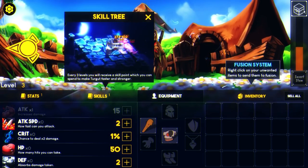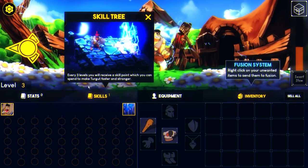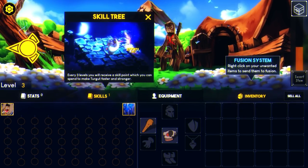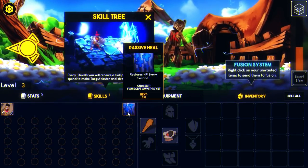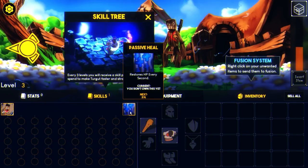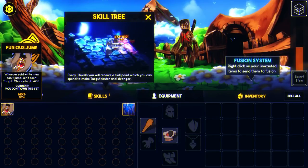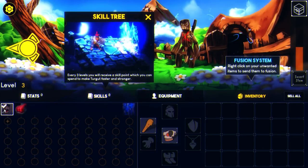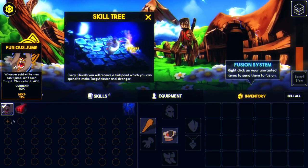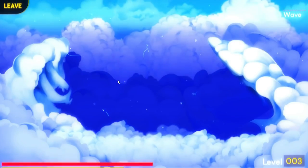There's a fusion system — oh God, I don't know too much what that does. Let's level up our attack speed, which is going up by four. And then let's look at the skill tree: every three levels you'll receive a skill point, which you can spend to make Turgert faster and stronger. Passive heal — restores HP every second. Or Furious Jump, which can do AoE. That's probably going to help with the current level. I think we go with that — dude, I already like this.